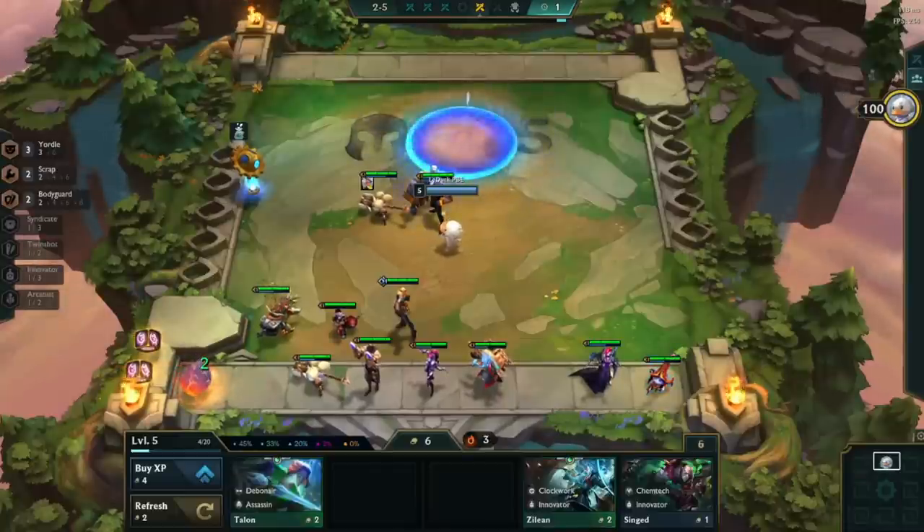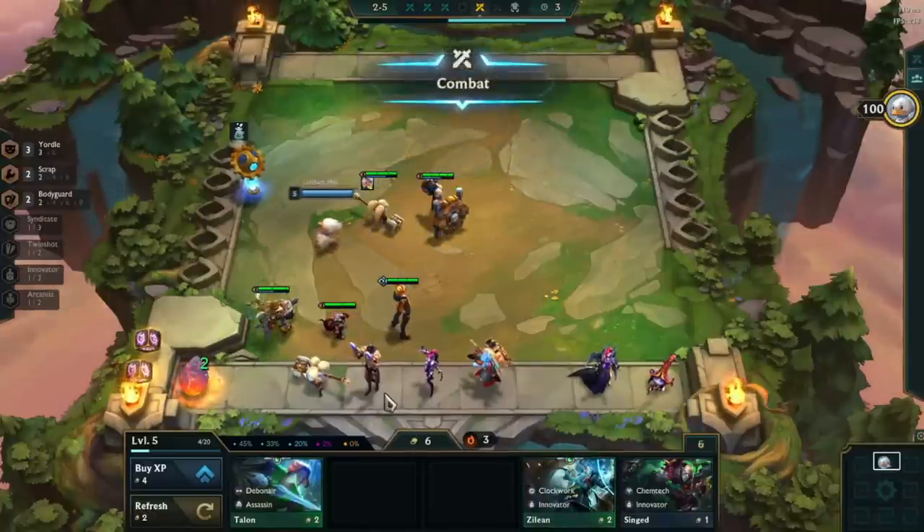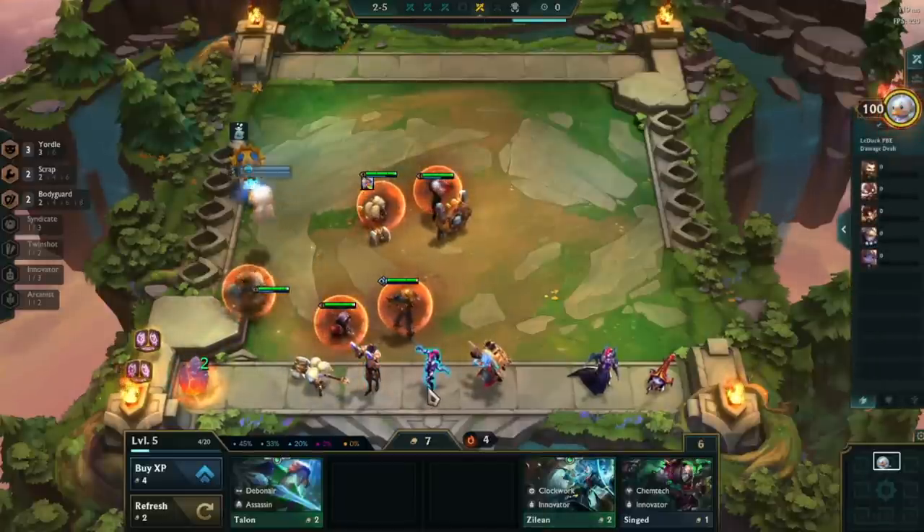So you think you have a pretty good grasp of the game. You know which comps to play and you're looking to go one step further. Let me show you five different ways of min-maxing your game to reach the next level.